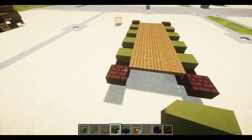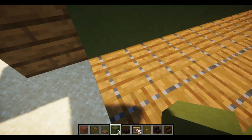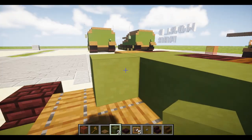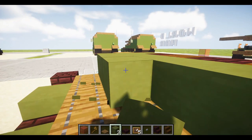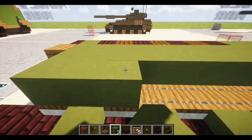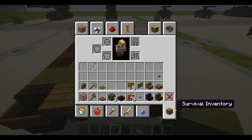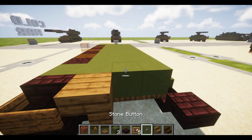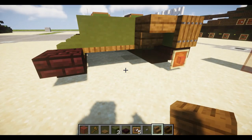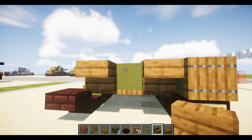That finishes off layer one. To begin layer two, go into sneak mode and place down a green terracotta block on the frontmost middle spruce trapdoor. Then place down one through eight green terracotta going all the way to the back, and one more row so you have a full row on top of your row of trapdoors. Next, take a spruce stair and place one upside-down in the middle, add a quarter stair to each side on the front, and to the left and right side add an upside-down stair and also a spruce slab with a sign.